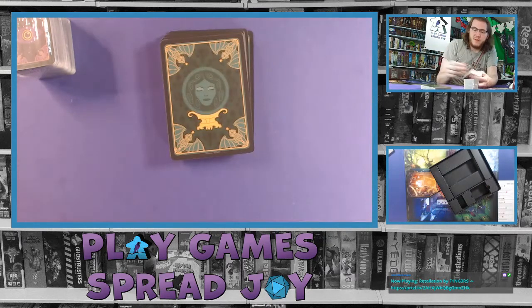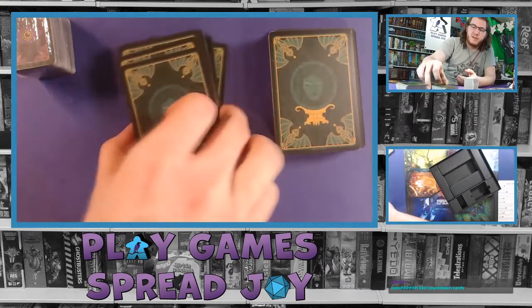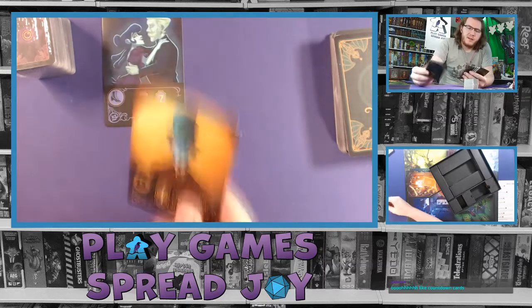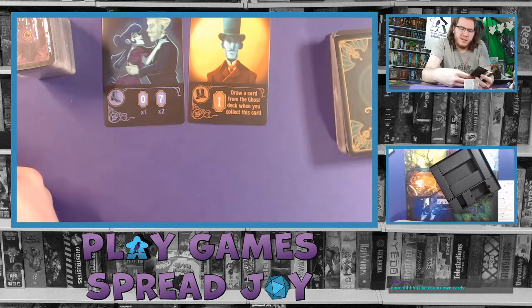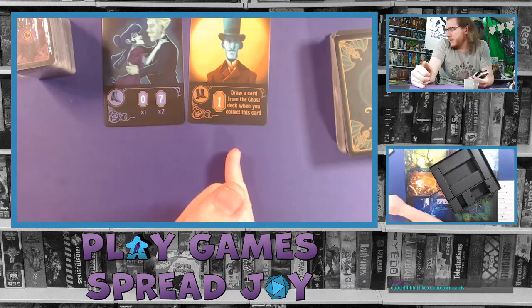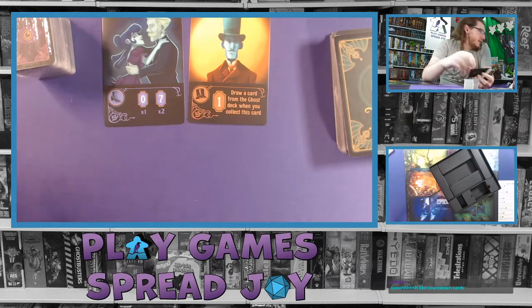I'm going to pull the rest of the green-backed cards from this other deck so we can look at all of them at the same time. This whole other deck is going to be that green back — I'm going to assume they all get shuffled. These cards have their own artwork showing different ghosts doing different things, and then different text or abilities at the bottom — probably scoring scenarios for the end game, showing the card scores based on what you collect.